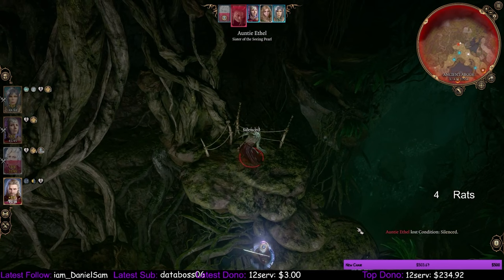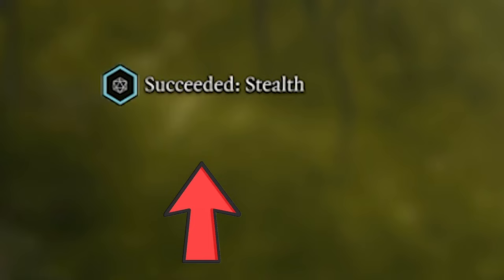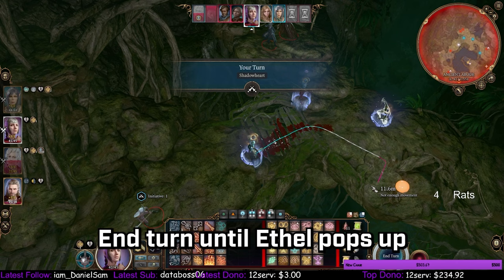If you didn't end them in the previous room, Ethel will summon her goons this turn. In the top left, you'll notice we passed a stealth check — we need to pass that stealth check. End turn until Ethel pops up with a cutscene.